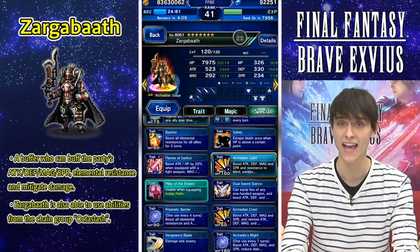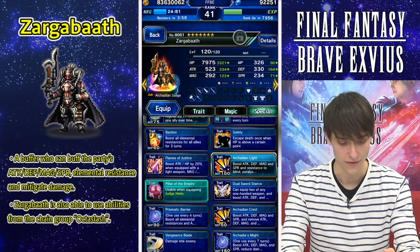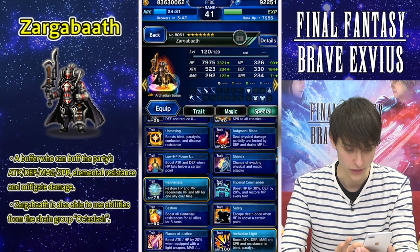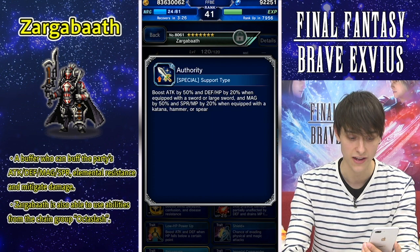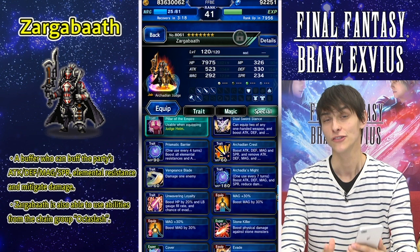You'll probably want to give him high attack stats unless you use him as a buffer, in which case you can use a mix of stats to get him really strong. He also has dual wield — with his trait Dual Sword Stance, he can equip two of any one-handed weapon, and that boosts attack, defense, and SPR by 15% when equipped with a sword, large sword, or a katana. He also has a trait called Authority, which boosts attack by 50% and defense/HP by 20% when equipped with a sword or large sword, and boosts magic by 50% and SPR/MP by 20% when equipped with a katana, hammer, or spear.